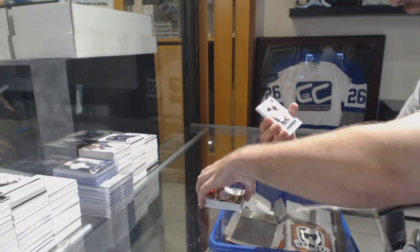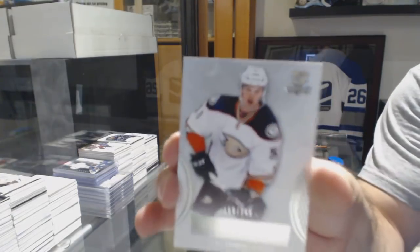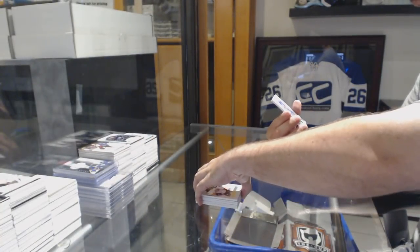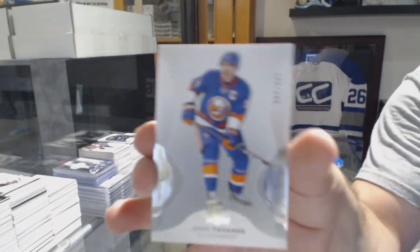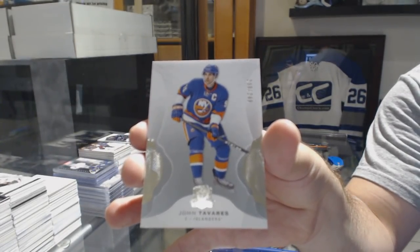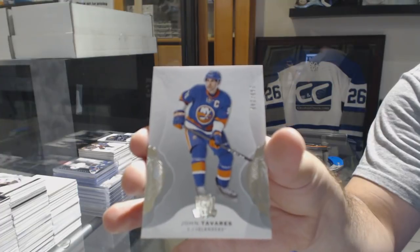For the Anaheim Ducks, a 2.49 — Yakup Larson. And a fitting ending — number to 2.49 — John Tavares.